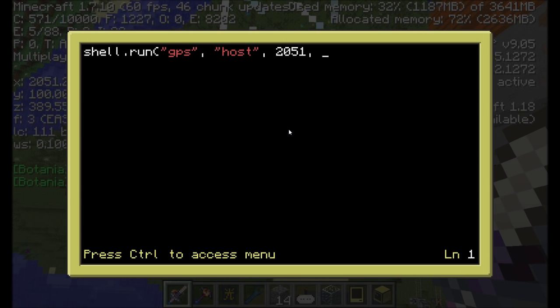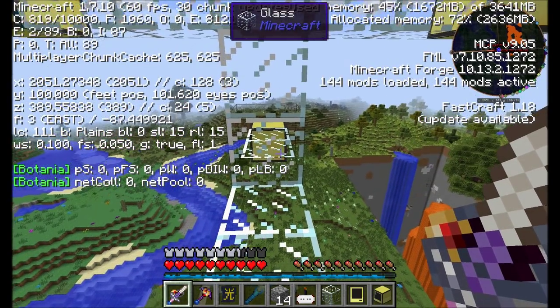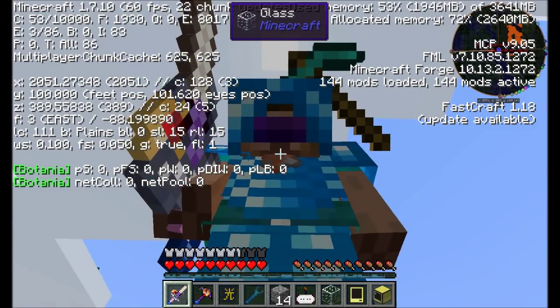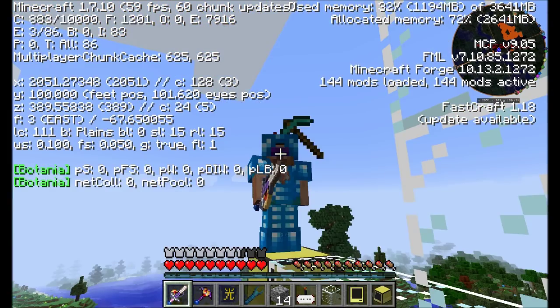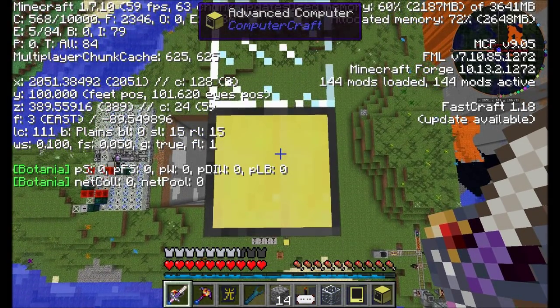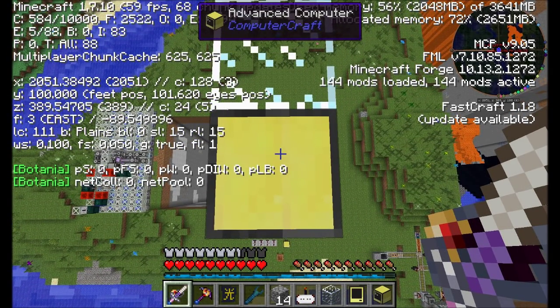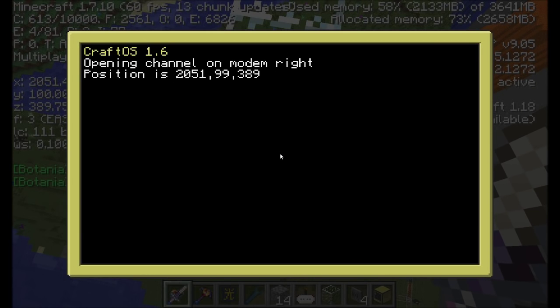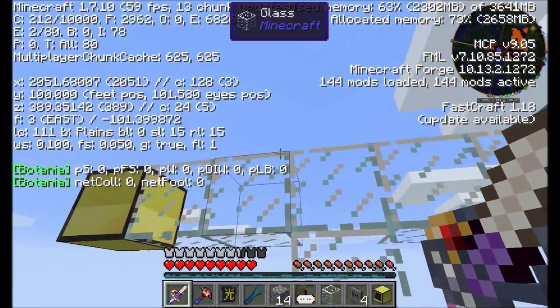To configure this, we first tell the computer what its coordinates are. Any program named 'startup' will automatically run when the computer starts up. We run the GPS program, tell it to be a host, then give it its X, Y, and Z position. Remember the Y position of the computer is one below your feet, so if your feet are at 100, the computer is at 99. Put all values in quotes, and round down to the center of the block.